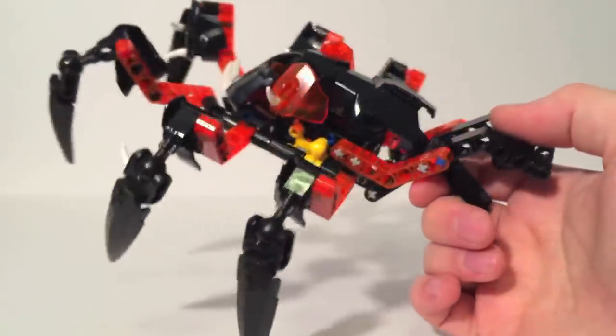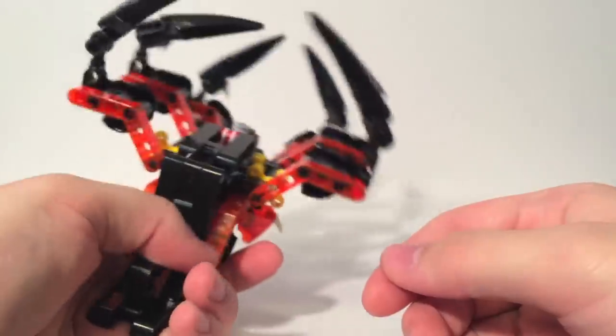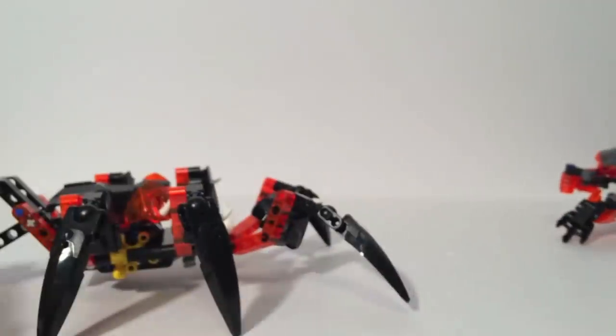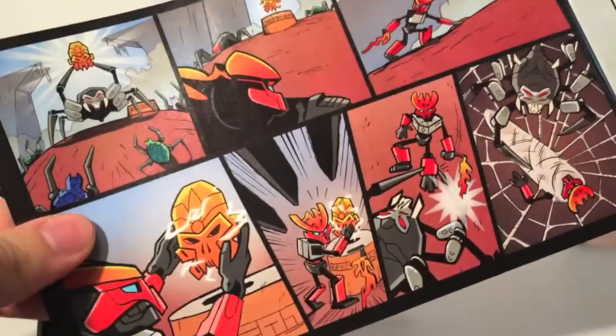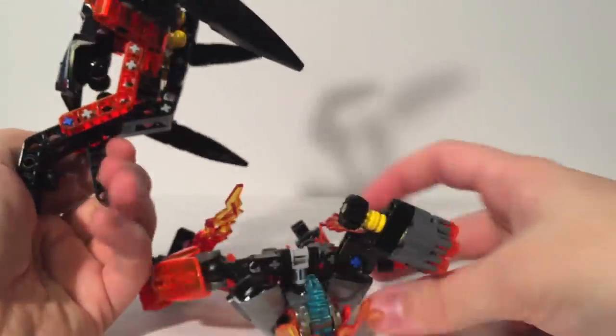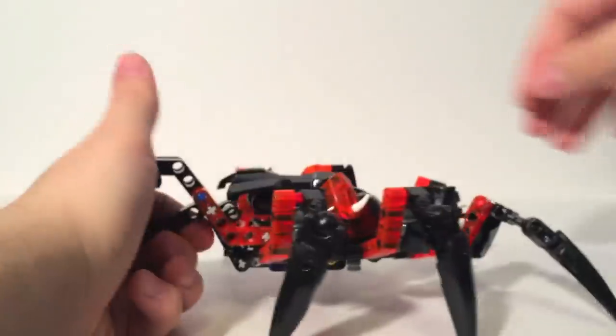He does have this gimmick: you pull this little lever and his legs pull in. This doesn't seem like the most exciting thing on its own, and it really isn't. But if you have a protector — he can kind of just grab a protector and carry him off into his web. I think that's super cool, and so do the designers, because the comic included in his instruction manual shows him taking the protector of fire, finding the mask, the protector tries to take the mask, and then he wraps up the protector in the web. He can actually pick up and hold a protector if you get it angled right.